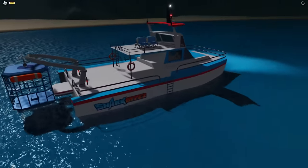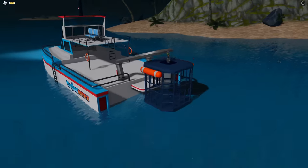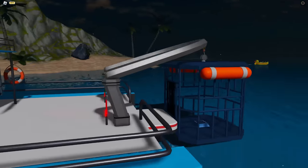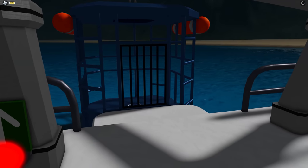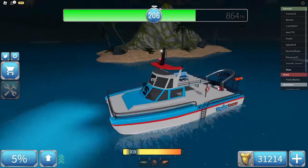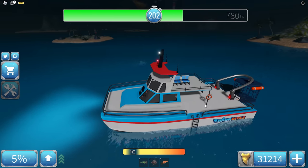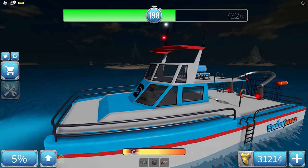The shark cage boat is not too small but not too big either. It features Shark Bite 2 logos, quite a few seats, and of course the cage. The cage has one seat and you can control it through buttons on the boat, or if you get inside there's a new UI just like in the first game. Let's first test the top speed, then test the cage separately.